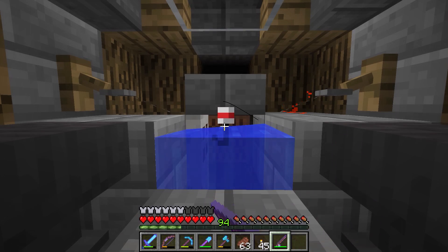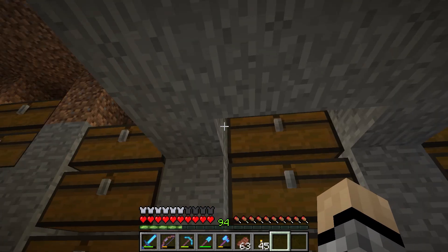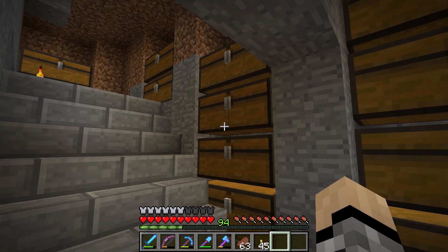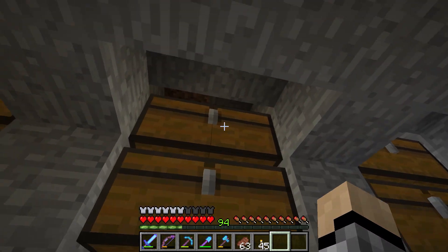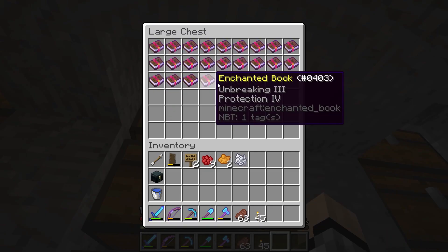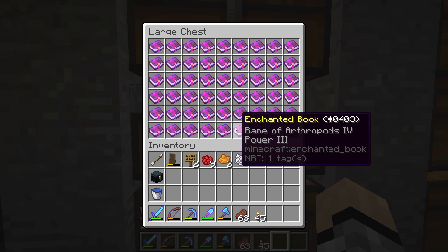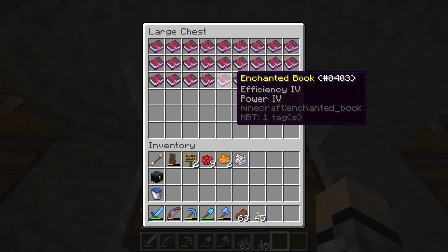Hey everybody, welcome back to White's World! I've been doing a lot of AFK fishing off camera and wanted to show you guys what I've gotten. As you can see, the chest area is pretty crazy. I've been splitting things off — this row right here is all my enchanted books, and as you can see there's a lot of them: three full double chests plus half a double chest.